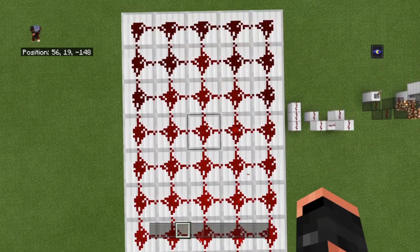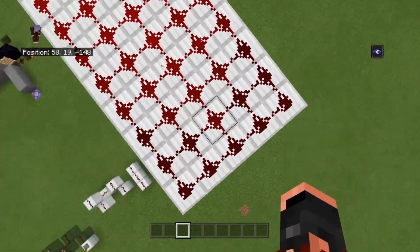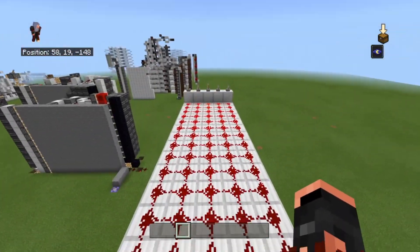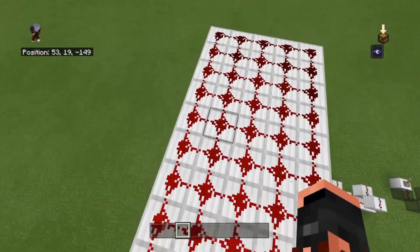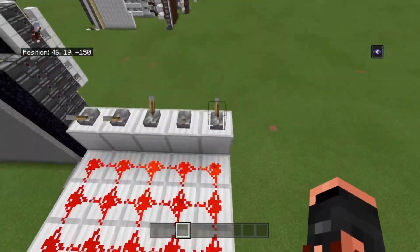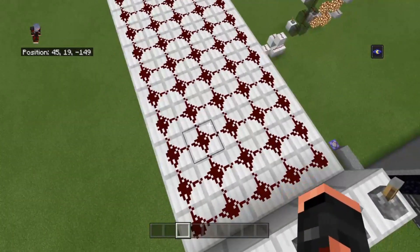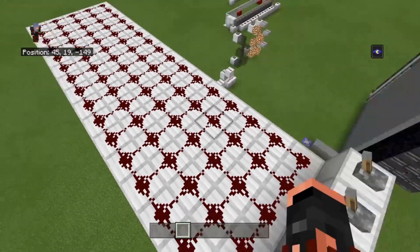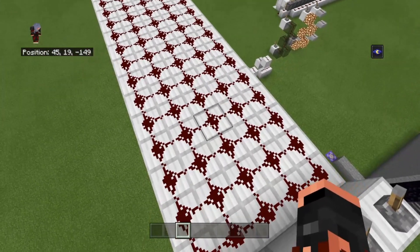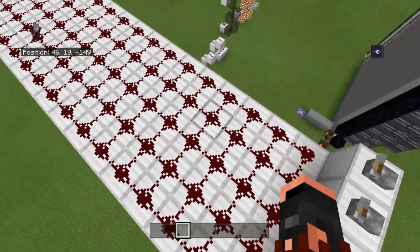Based on your power source you can get the signal to travel a certain distance. Levers produce a signal strength of 15, so this block right here is signal strength 1, and here is 0. Every piece of dust will reduce the signal strength by 1 for every block it moves — but that's based around your power source, not the dust itself.